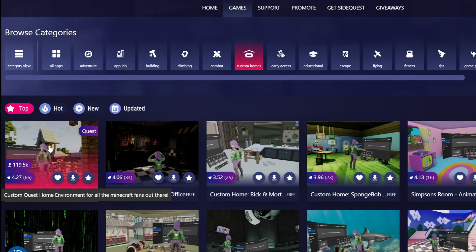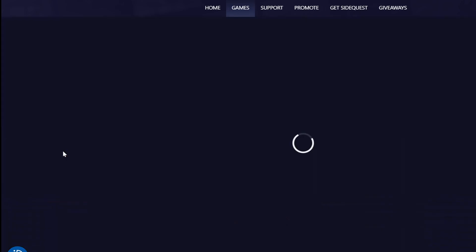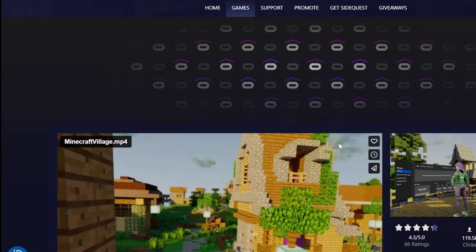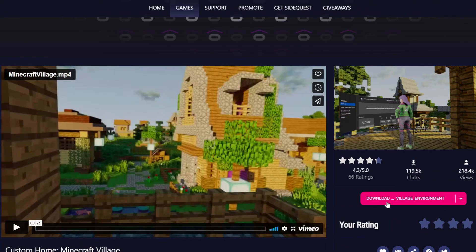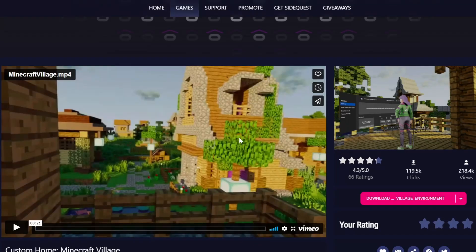If you want to download one, just click on it. For example, click this one. You can download it directly, or click it to see more information and then click the Download button — it's a very clear pinkish button. Click Download and it will ask if you want to install this APK. Click Continue and it will install to your device.